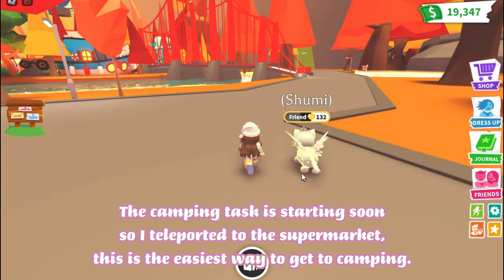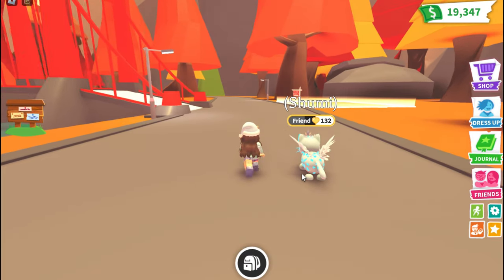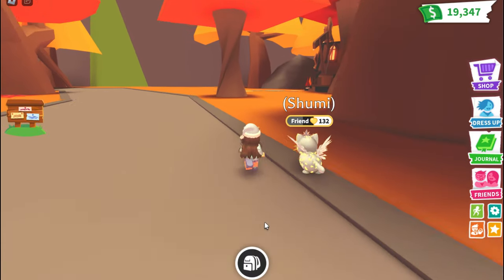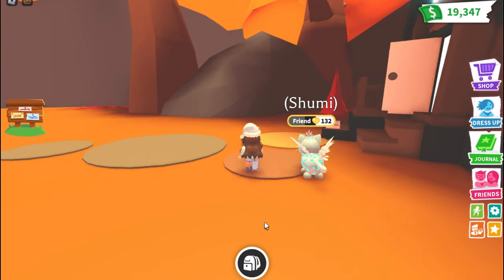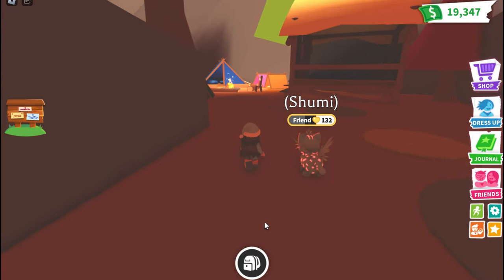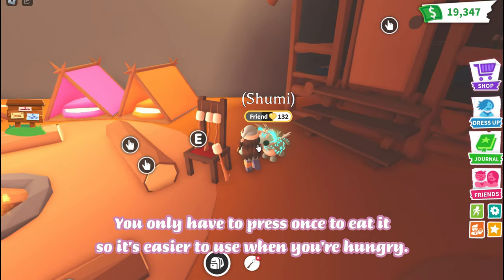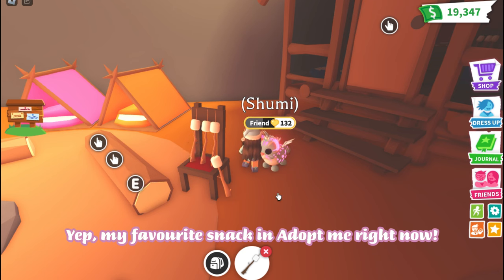The camping task is starting soon, so I teleported to the supermarket. This is the easiest way to get to camping — getting a car or a grapple hook is even faster, but I'd like to walk this time. Once you arrive at the camp, you should collect the marshmallows. You only have to press once to eat it, so it's easier to use when you're hungry. Yep, my favorite snack in Adopt Me right now.